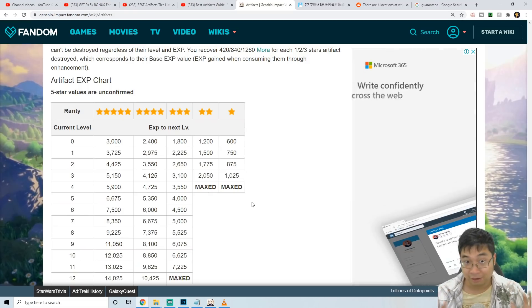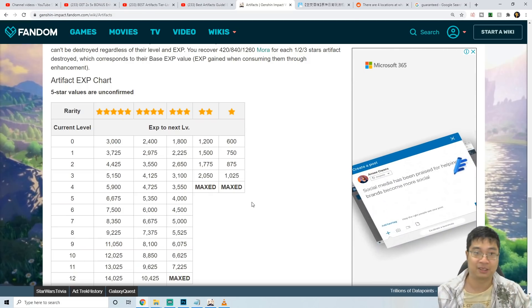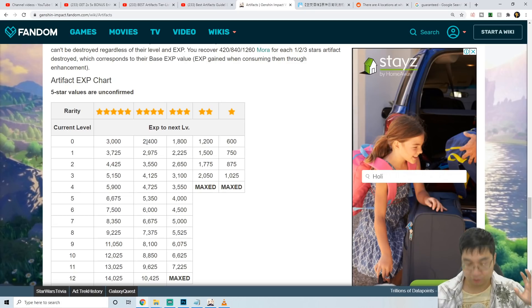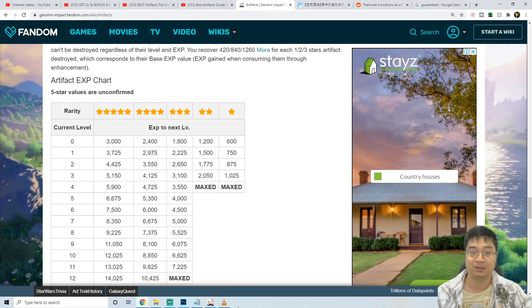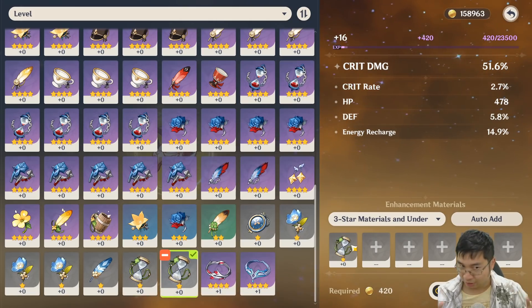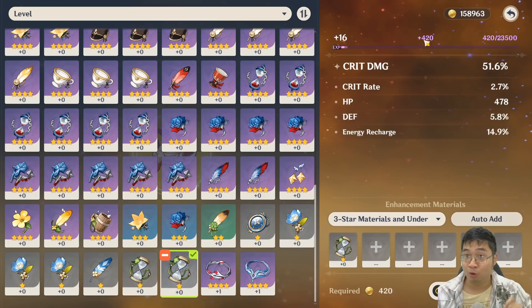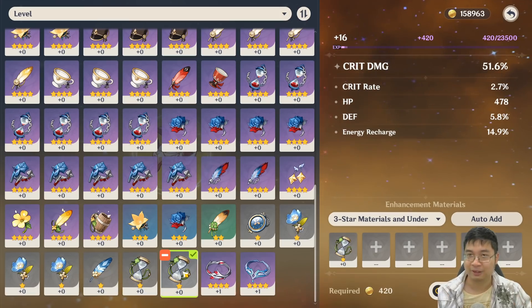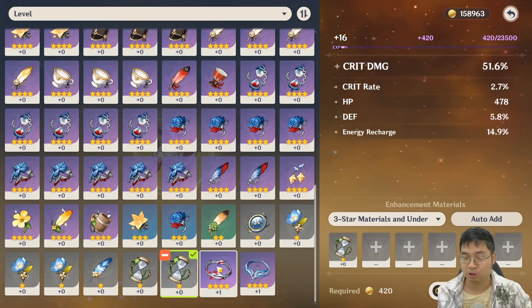Now let's look at the most important part about filtering artifacts: how much experience do you lose? We lose 10% of the artifact experience as it is transferred to the next artifact. We spend about 2,400 to 2,500 experience to get a purple artifact from level zero to level one, so we're losing about 240 to 250 experience. In comparison, one small brown tier-one artifact from any chest gives us 420 experience — so in practice we're losing about half of a brown artifact. That's not a big cost if it lets you filter your artifacts.